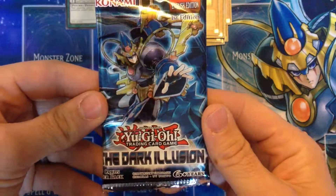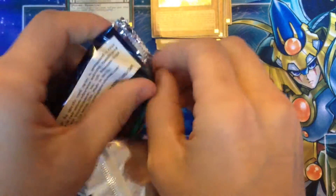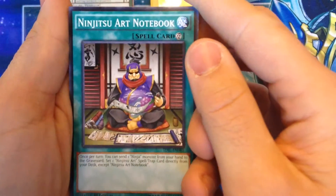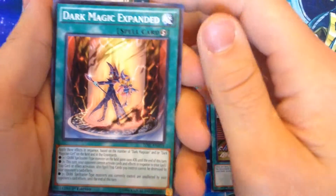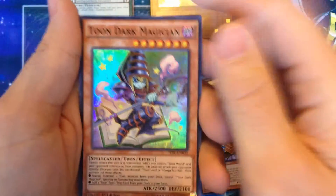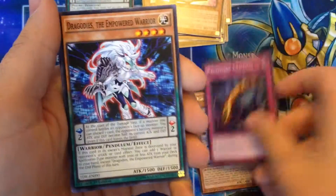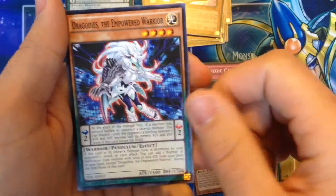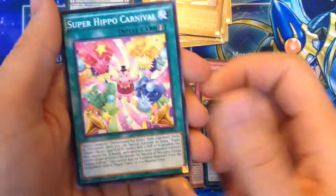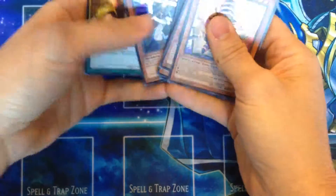I love the foil effects in these packs. For our last pack we have the Dark Illusion — can we get something amazing, a secret? That would be sweet. We have Art Notebook, Dark Magic Expanded — I love that card, I use it — Silver Tri-Mid Hunter, and a Dark Magician tuner version. I'm also going to be trying out ABCs with an empowered engine to see how that works out.